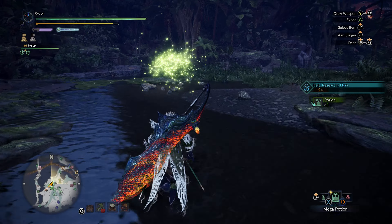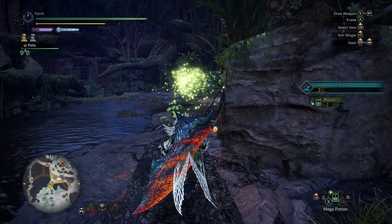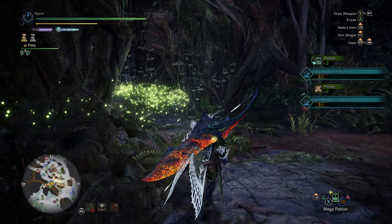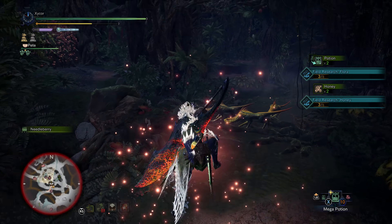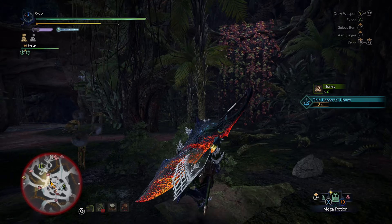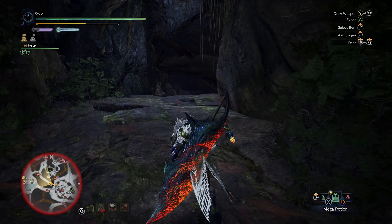I need flower research too so I'm going to grab some more herbs. There's an herb right here. Looks like I need honey as well. And the Jagras are going to grief me — let's just head this way to get away from the Jagras. I'm probably heading in the completely wrong direction now.